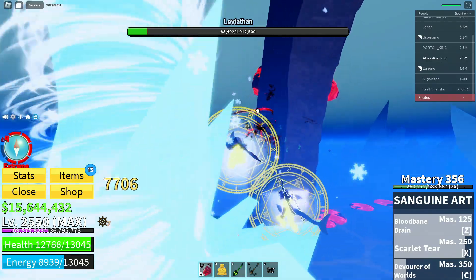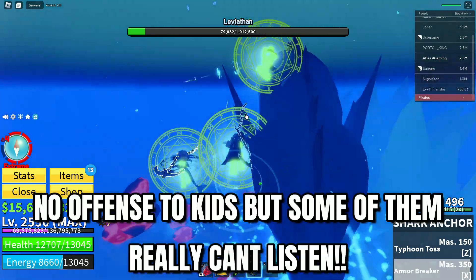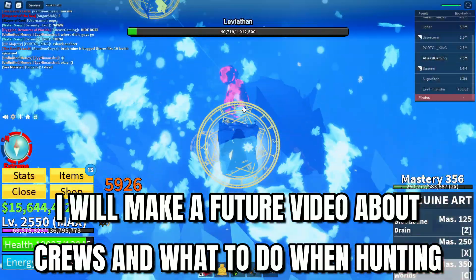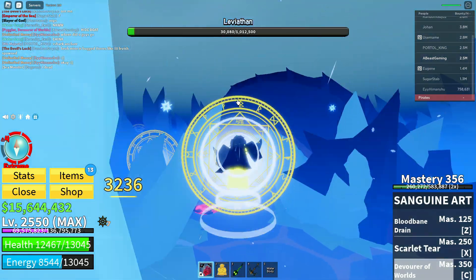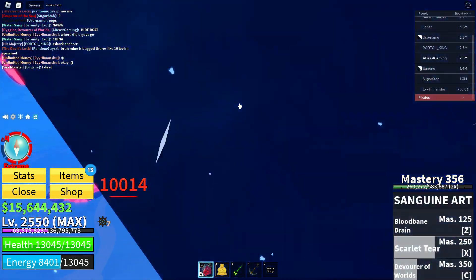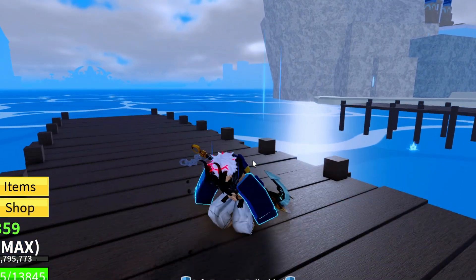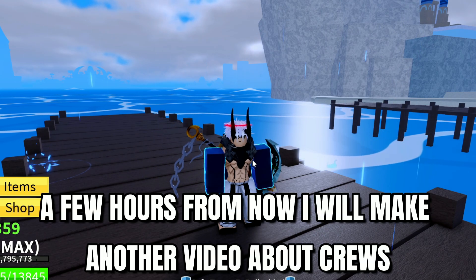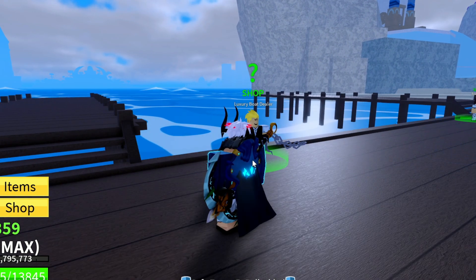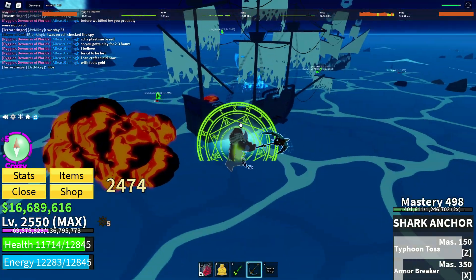Doing it with people who can't cooperate or listen makes everything so much harder. If you keep your team small, it's very easy to find the Leviathan even if some members don't fully know what they're doing — just make them drive or go AFK. I'll be making another video later on how to make the perfect crew for Leviathan hunting, so keep an eye out for that.